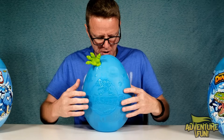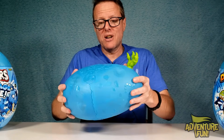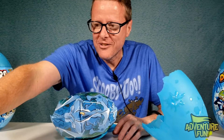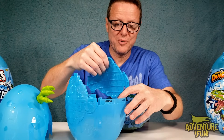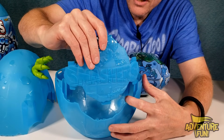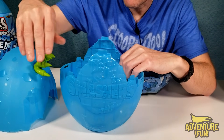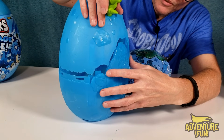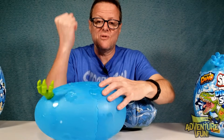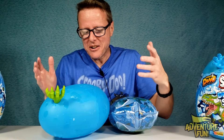We gotta smash it, right? That ain't smashing — whoa! And look, it's super easy to put back together. You just take the pieces and they've got little notches — slide right down into place. This is like the easiest egg to put back together. Humpty Dumpty may have had a great fall, but all the king's men? You just need one finger. It's easy.